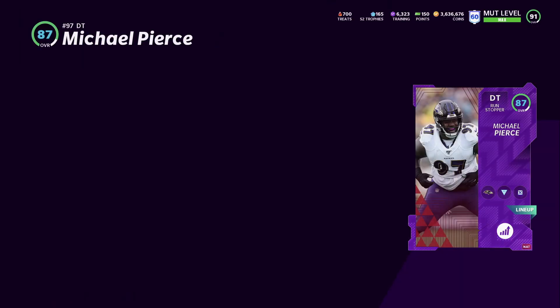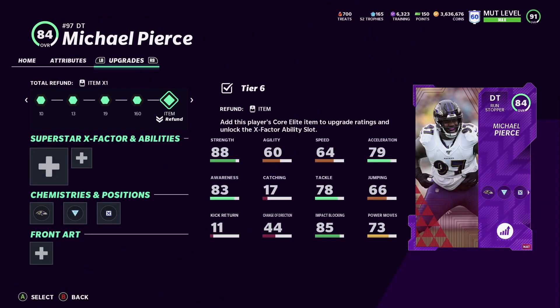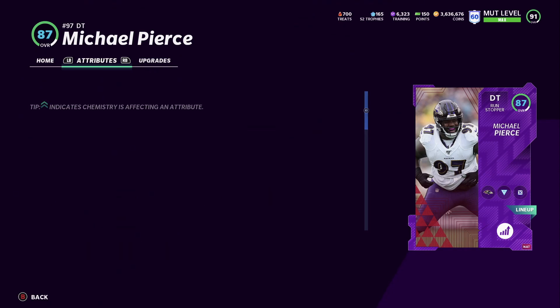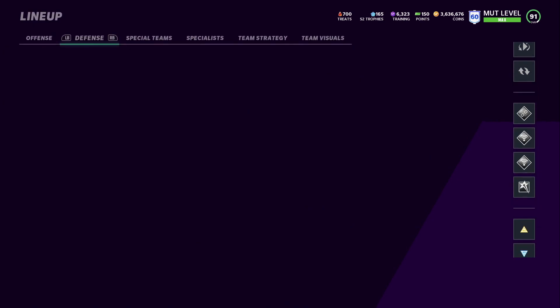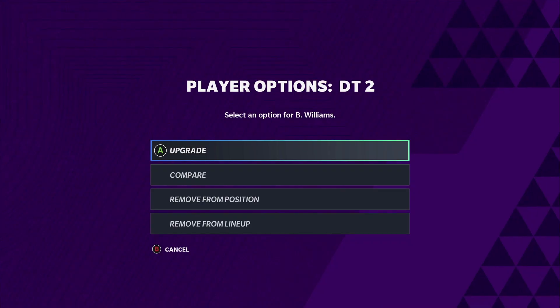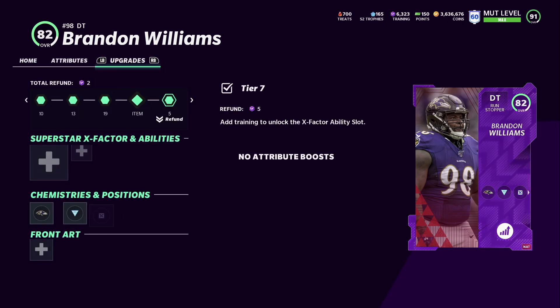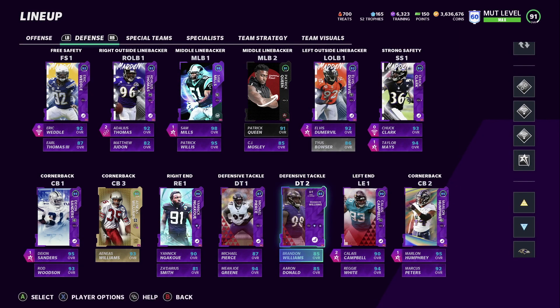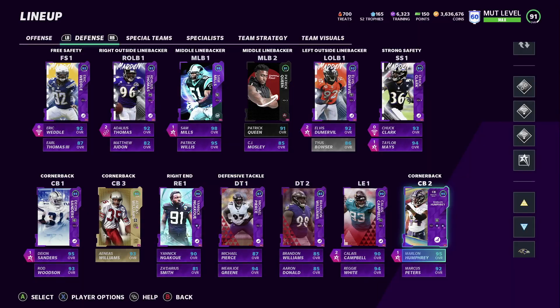Michael Pierce is an 87 on this team and should be getting an upgrade. Brandon Williams also needs an upgrade — he's an 85 overall on this team with all the boosts, but he gets a lot of boosts from all the chemistries added to the team, which is nice to see.